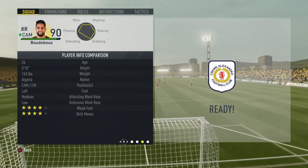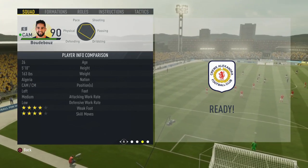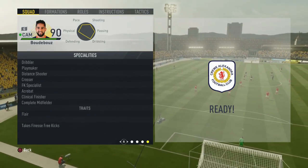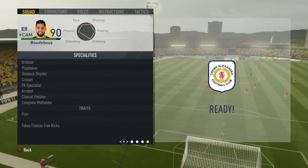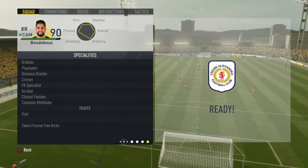He does have 4-star weak foot and 4-star skill moves. He is left footed and his specialities are dribbler, playmaker, distance shooter, crosser, free kick specialist, acrobat, clinical finisher, and complete midfielder. His traits are flair and takes finesse free kicks.